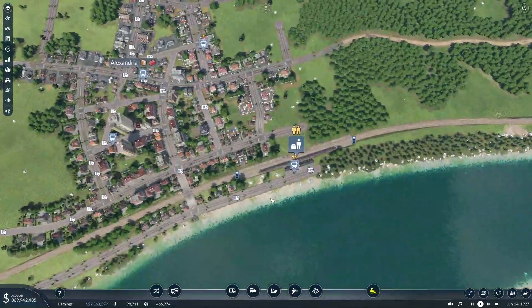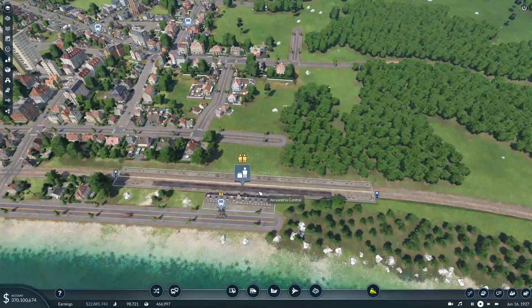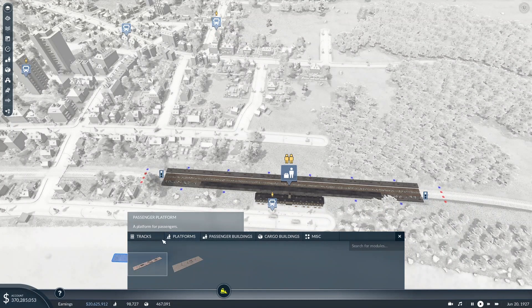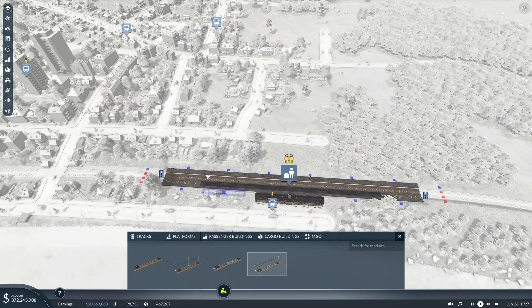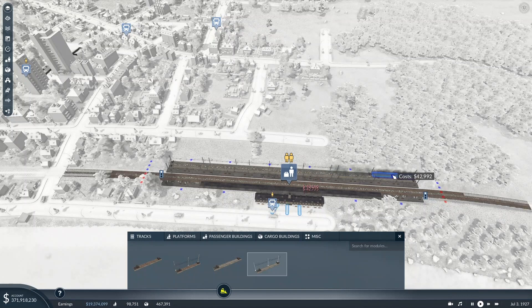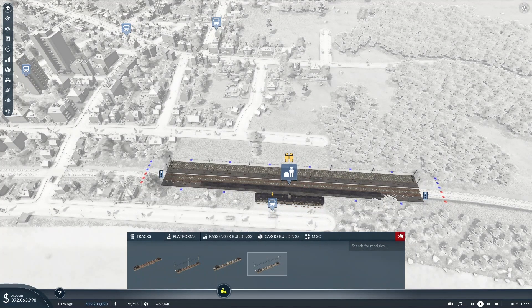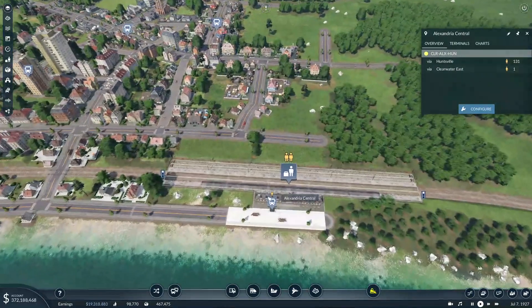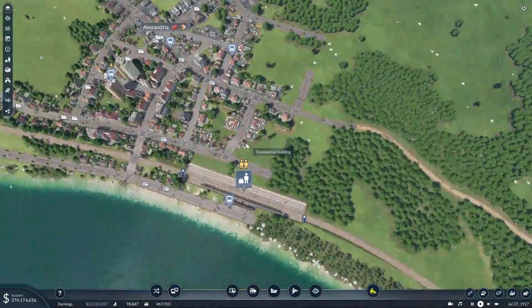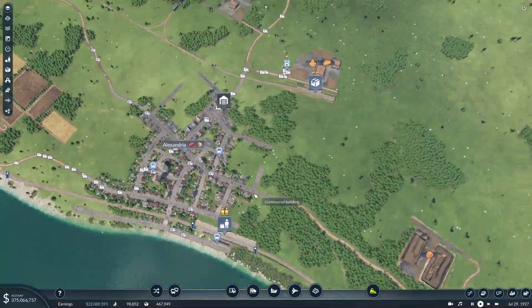The first thing we're going to want to do here is add more tracks to this station, which I believe we do have just enough space to add. So let's add some tracks across here — we'll add two for now and we'll use these new high speed tracks, just so it's easier in the future. And let's also put some more platforms down. All right, so we have this station ready for new track to come in.